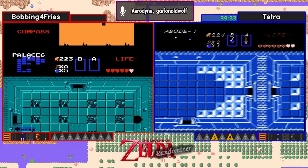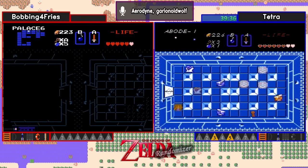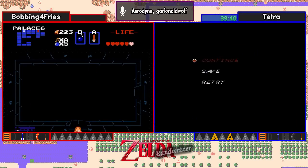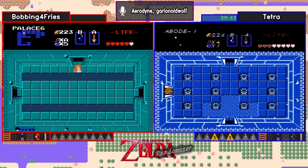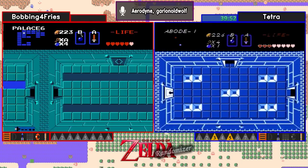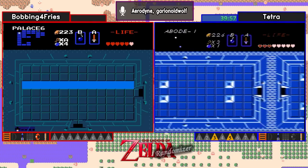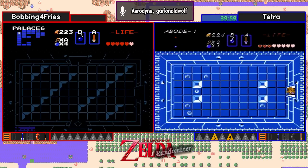One thing we do have to remember is Tetra does not have the Any Key yet, so it's possible she might clear extra rooms occasionally to get keys, whereas Bobbing doesn't need to do that currently. I still say that red ring advantage is going to be big, considering the enemy set of Darknuts and Wizzrobes together. Oh yeah, definitely — it's a lot to deal with, but red ring especially when you have to deal with that kind of room.